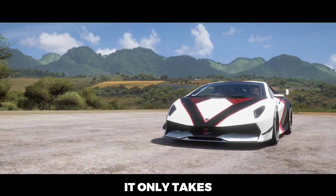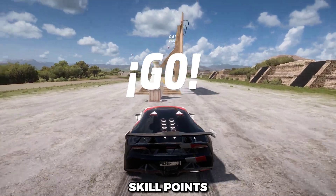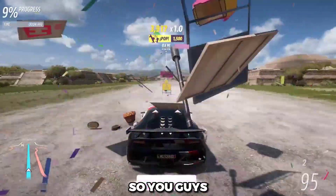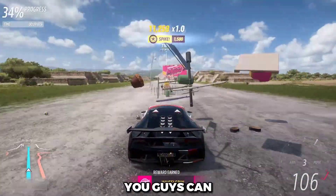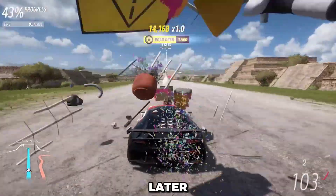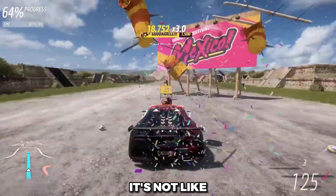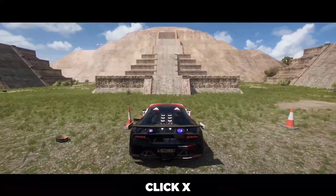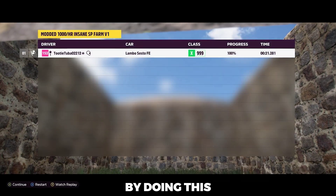At the end of each lap — which only takes around 15 to 20 seconds — you'll get anywhere between 8 to 10 skill points. You can do this on average around 2.5 times per minute, so you can easily get around 20 to 25 skill points per minute consistently, which you can convert to credits as I'll show later. As soon as you finish one lap, you don't need to back out and go through the Creative Hub again — simply click X, go Restart, and go straight back into another lap. It's super seamless and efficient.